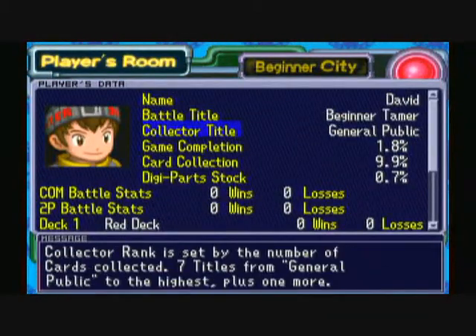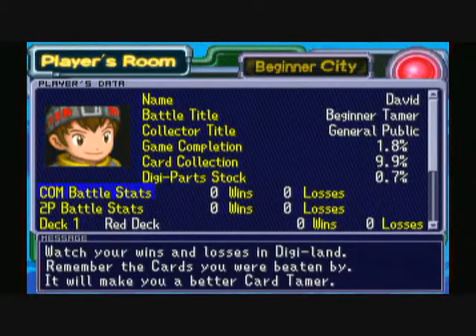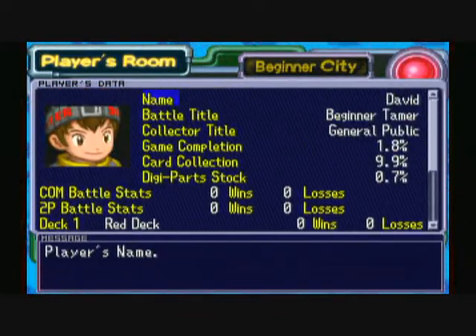I'm going to show you the other parts I didn't show earlier. This is the player's room, which is basically your stats. It'll show you what kind of tamer you are, how much of the game you've completed, how many cards you have, and how many partners you have.